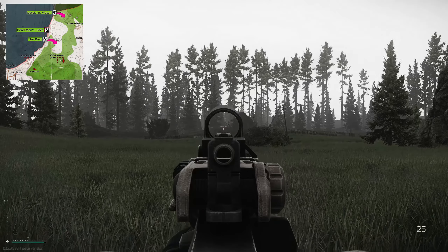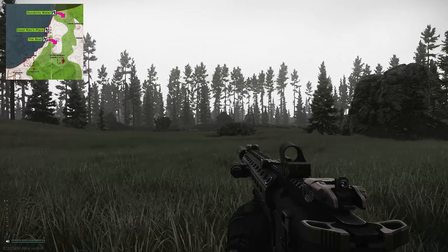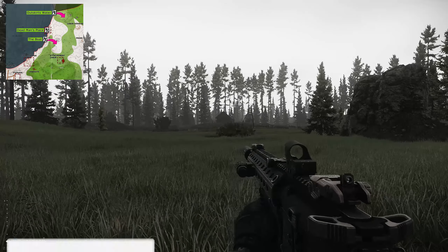Hey guys and welcome to an extract guide for the Boat on Woods. This is a scav-only extract, so to get to this extract location you need to be on the north eastern side of the map.